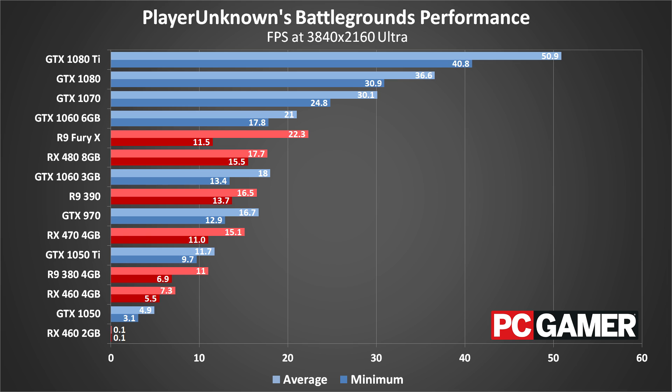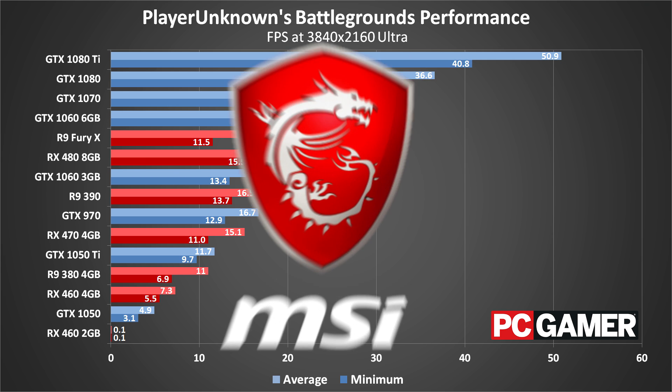That means your best bet for 4K gaming is to drop the quality down to medium or lower, which should push the 1080 and 1080 Ti above 60 frames per second. Or you can sit around and wait a while — the game will leave early access, and hopefully performance will be optimized by then.